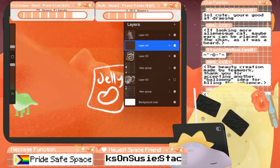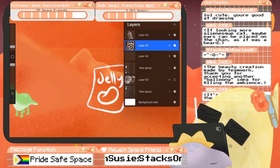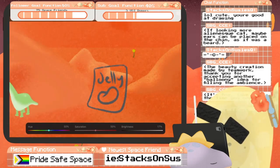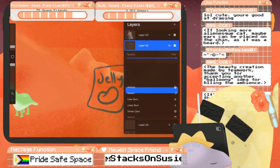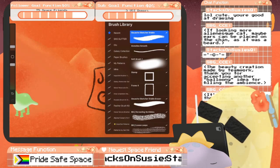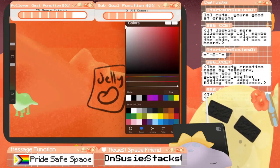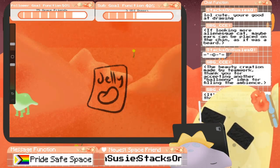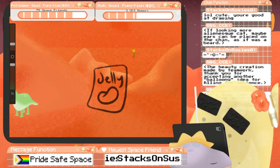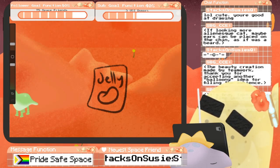Right now we're into some jelly beans. I'm gonna go ahead and darken it, turn it into a multiply layer. Okay, we will go back to this brush. What's a good jelly bean bag color? Cute, you're good at drawing — thank you, I have practiced a lot. Here I am looking up a bag of jelly beans.